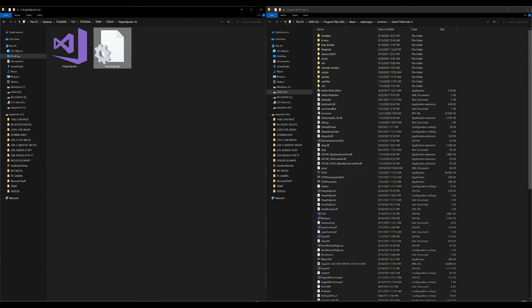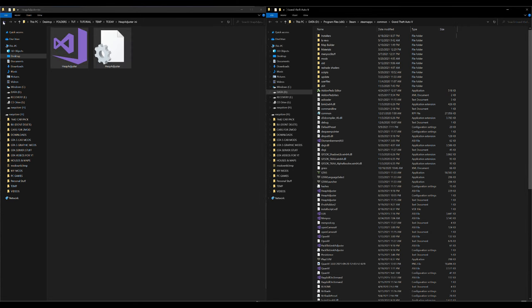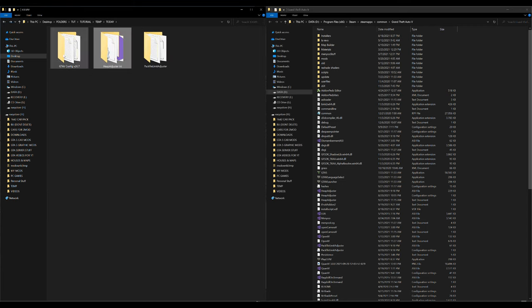Once that is set to 10,000, select File, then Save, and exit out. Now that it's saved, highlight both files in the Heap Adjuster folder and drag and drop them into your GTA 5 directory.